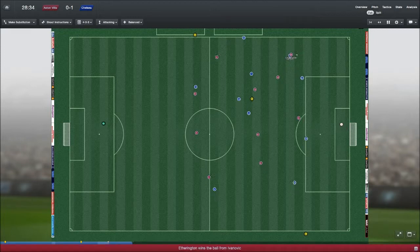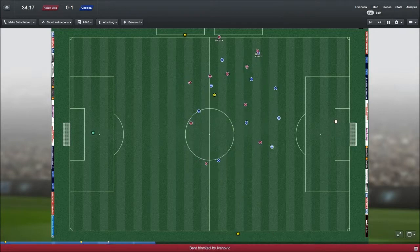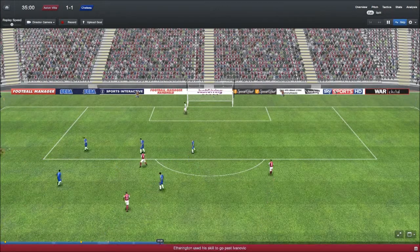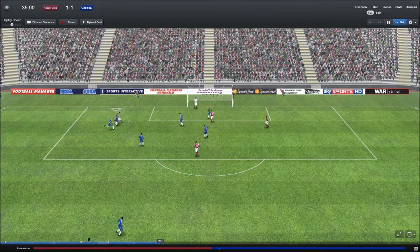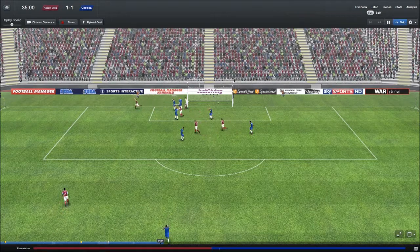Cahill with a poor pass to Ivanovic. Natington's got it, crosses it in — hit the top of the woodwork! Terry headers it out, Ivanovic battling for it. Darren Bent I think is the main threat, but this is Ellington — cuts inside the box and scores. Ellington with a really good run into the box. Not quite sure how he managed that. One all.